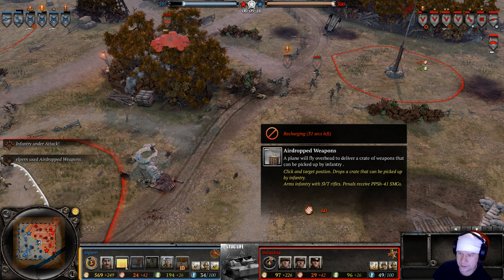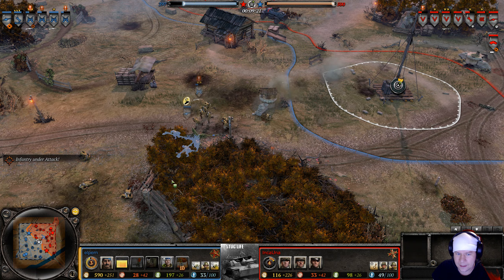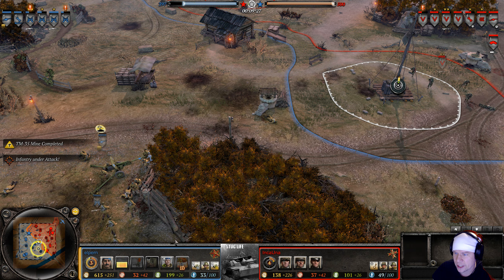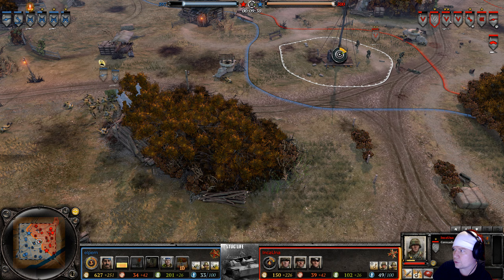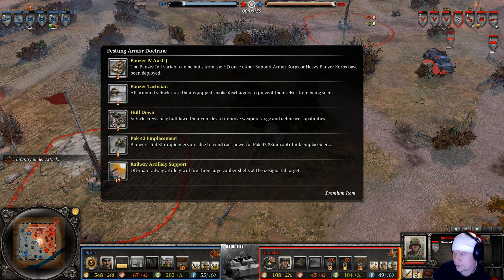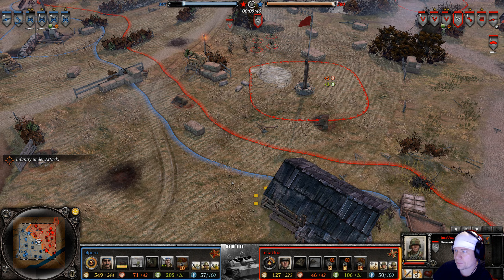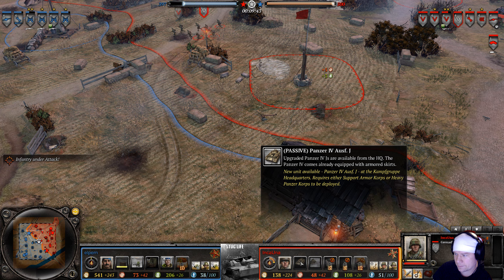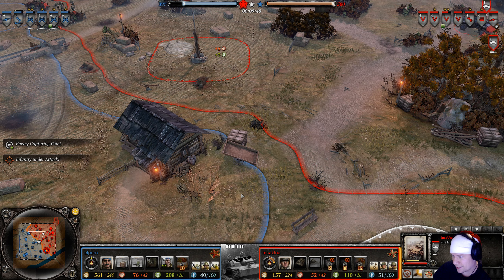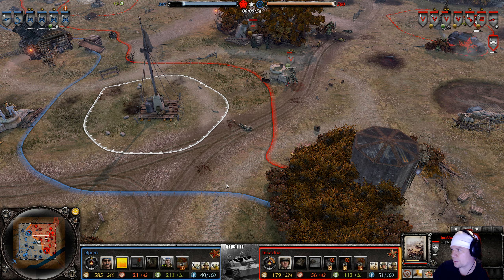Another SVT rifle drop — Elpern is on a fast track equipping conscripts with SVTs rather than spending munitions on the Diska HMG. Inca Una has four grenadier squads and has now locked in Festung Armor, giving access to the armored Panzer 4 with side skirts, plus the very handy Panzer Tacticians ability.